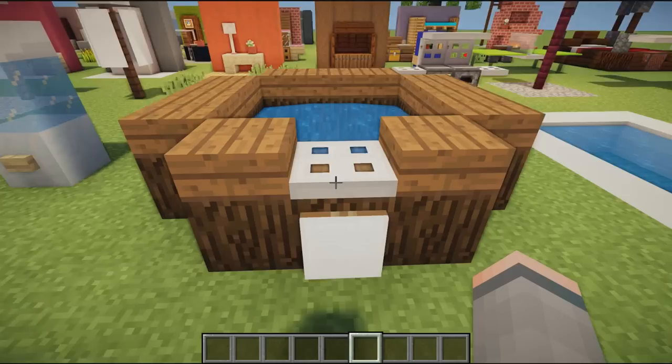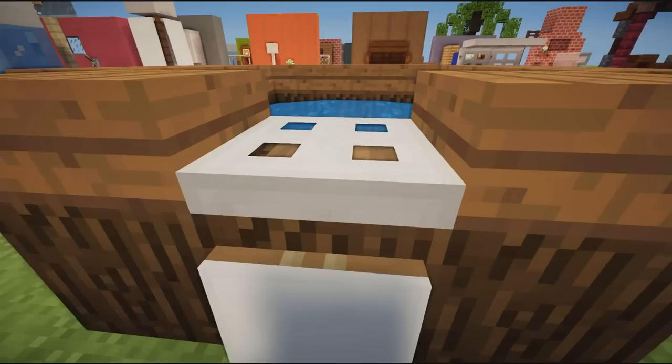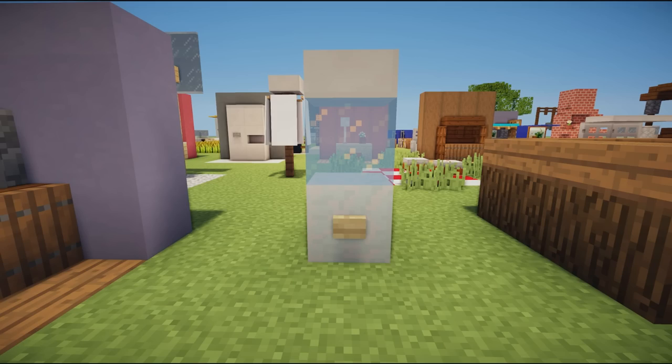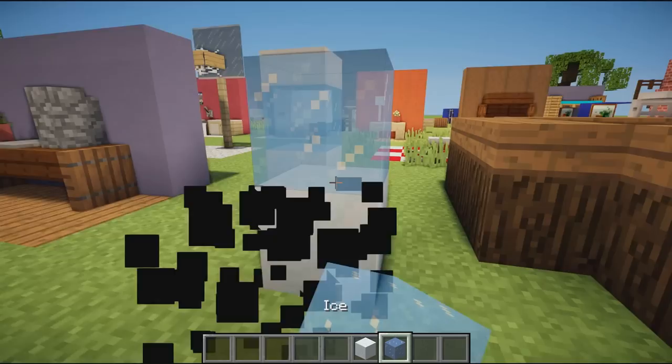Next up we have a hot tub — if you want something a little smaller and more casual. It's a little three-by-three circle of water in the middle with a banner on the front as a towel. Very simple, just using some spruce wood and slabs.